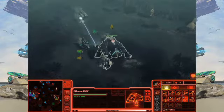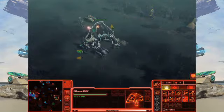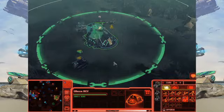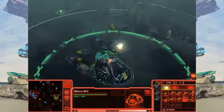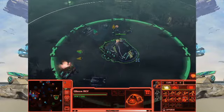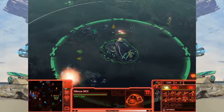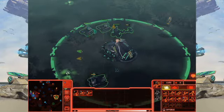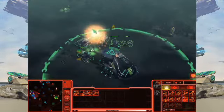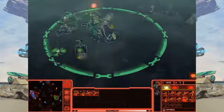You'll also notice that when I upgraded my crawler to tier two, in addition to getting access to some new units, my crawler gained a weapon system on the top of it — so it can actually defend itself. If I get to tier three it gets an even heavier weapon system. Effectively, crawlers not only build units and are mobile bases, but towards the end of each game they become almost like a battleship — they have a lot of weapon systems on them.